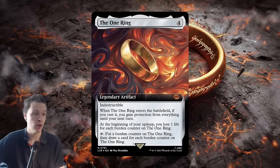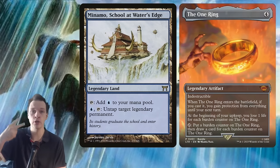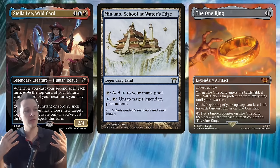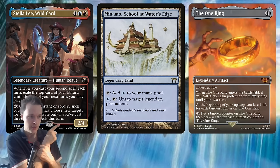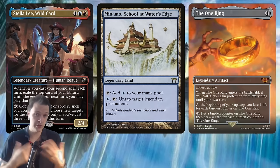There's one more concept to discuss: The One Ring. It's a really good card overall — gives you protection from everything when you cast it, you lose life, but you don't really care about that. It draws a huge amount of cards. You might have heard of Minamo, School at Water's Edge: one blue, tap, untap target legendary permanent. You can untap The One Ring to effectively have two One Rings on the same turn — massive card draw. You can also do the same thing with your commander, which is cool. The land has double value, though it is mana-intensive since you need two lands and one blue mana to make a secondary activation of Stella Lee Wild Card. But the synergy is there.